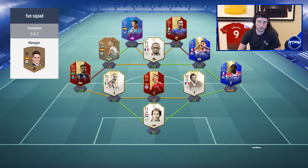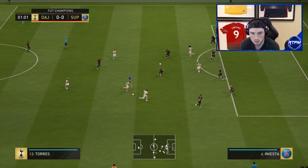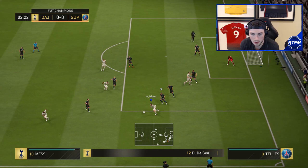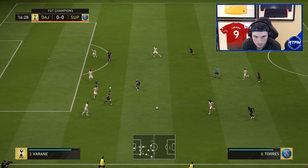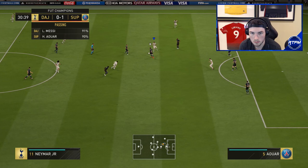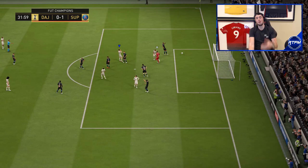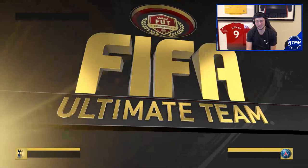Our first opponent also has Torres and Iniesta — fun squad. He's probably going to go 3-5-2. Right off the bat, Torres feels very, very good on the ball, which is shocking because you'd think he'd feel a bit heavier. He just feels great on the ball. We're getting some early chances but getting blocked — that's gotta be a goal, but no.